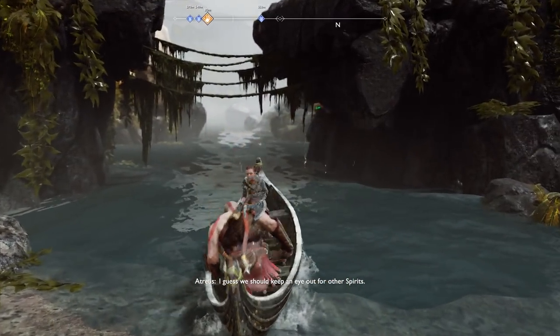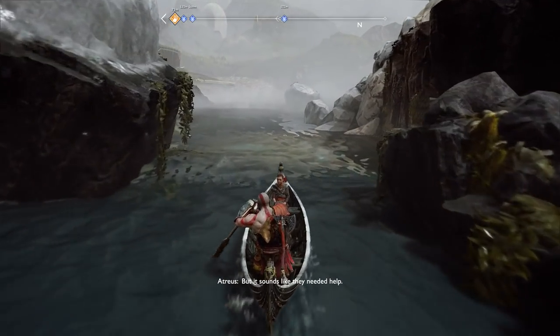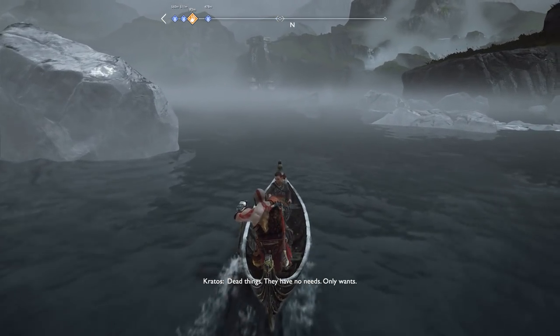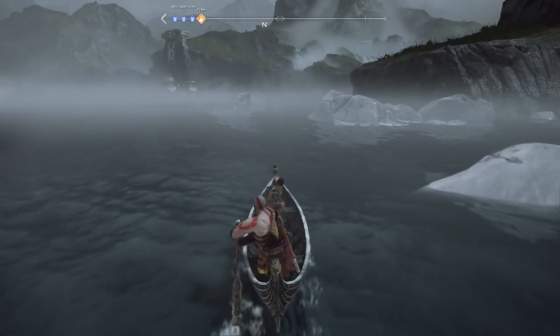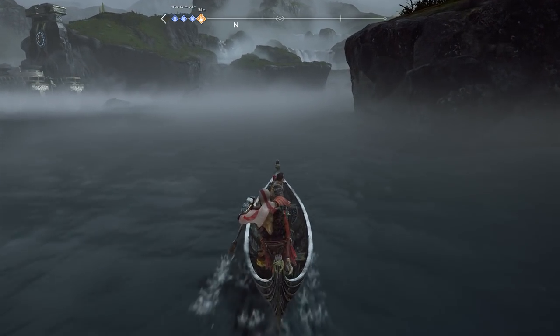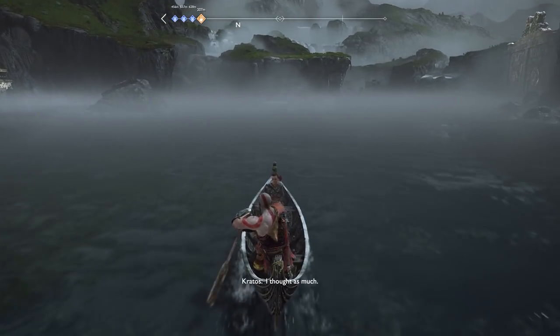Atreus thinks we should keep an eye out for other spirits since they seemed to need help. Kratos dismisses spirits as dead things with no needs, only wants. Atreus pushes back saying it feels wrong to ignore them, and quietly mutters that his mother would have wanted to help them. Kratos shuts the conversation down sharply.